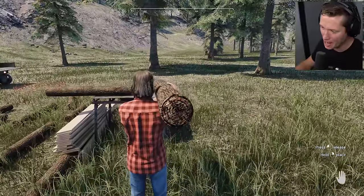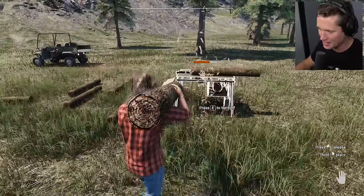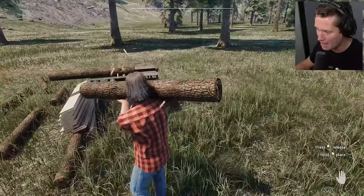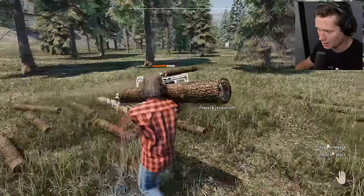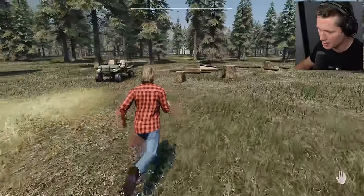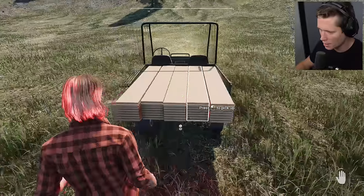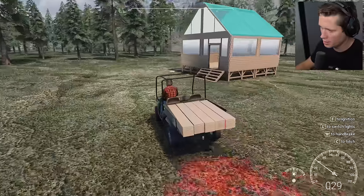We've got more logs than we can shake a stick at. We'll probably leave a lot of these here. Eventually we need to upgrade to the better saw — it'll be a lot faster and more efficient on fuel. This one burns through fuel and is just really slow. We'll cut enough of what we need, leave the logs out here, and come back to it. Gonna get rid of these unsightly stumps — don't want these taking up our view. That's human nature I guess.